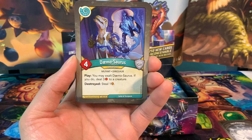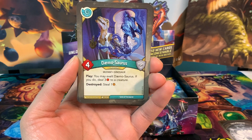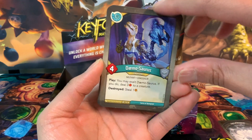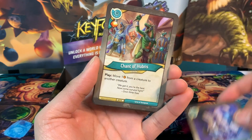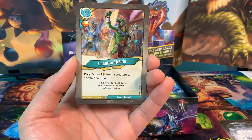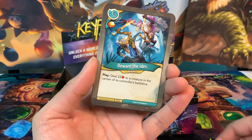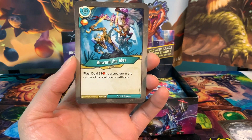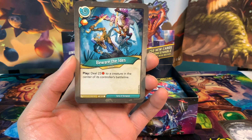We have Demosaurus, a four-power creature: play, you may exalt Demosaurus; if you do, deal three damage to a creature, and when he's destroyed you steal one amber. I like these multi-faceted, multi-use cards — it deals damage and steals, really really good. Chant of Hubris is an action card with an amber pip: play, move one neighbor from a creature to another creature.